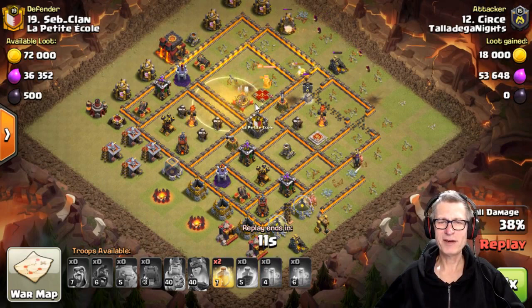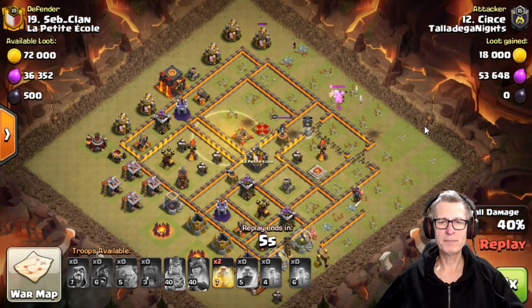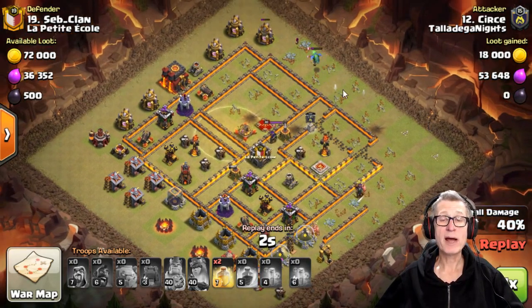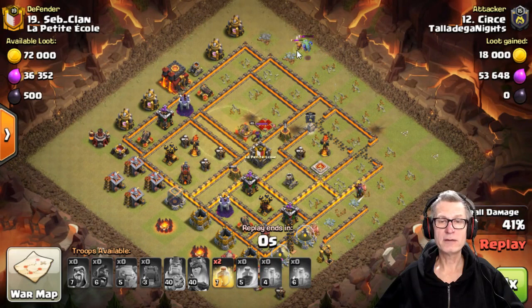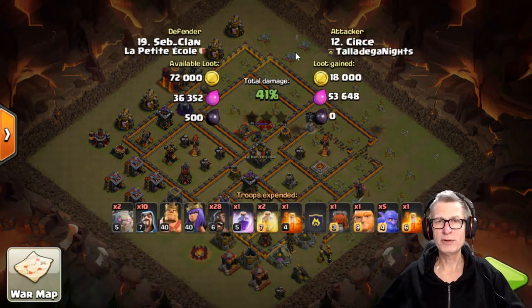As you can see, once the Valks get in with the baby dragon and the queen's still up as well, it can't get much more wrong than that. It's vital that the clan troops went down. But now that he knows there are Valks in the clan castle, let's see what happened in the follow-up attack.